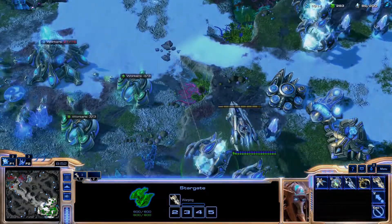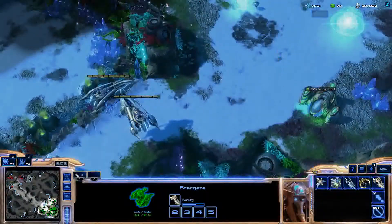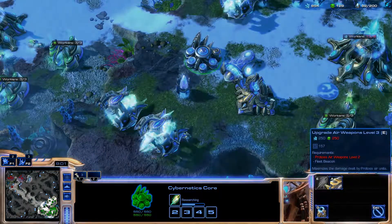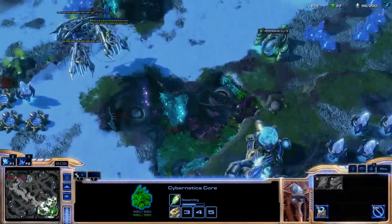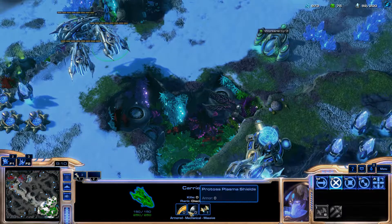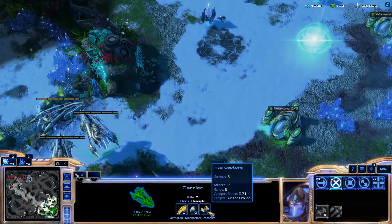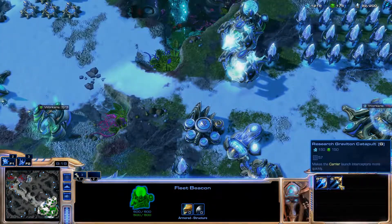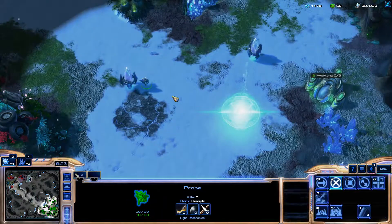I can have two more coming out soon enough. These upgrades — air weapons, air armor — and I need Protoss plating armor, that's plasma shield. Attack range for air and ground units, and makes carrier launch interceptors more quickly, which is obviously good.